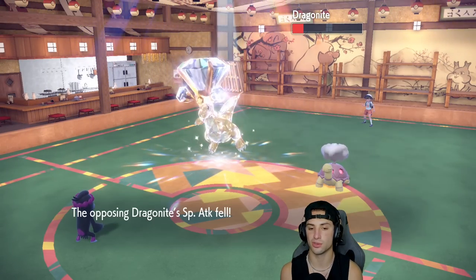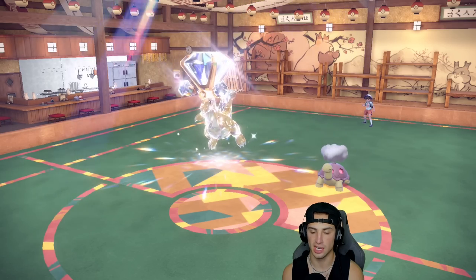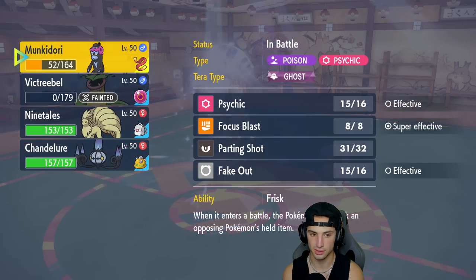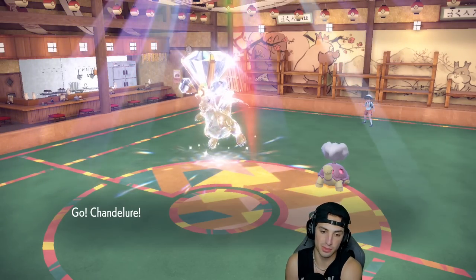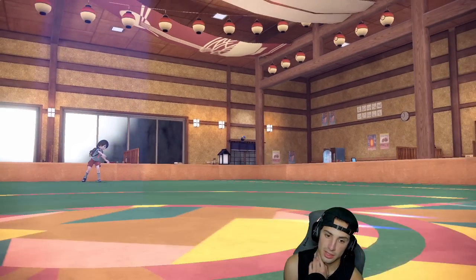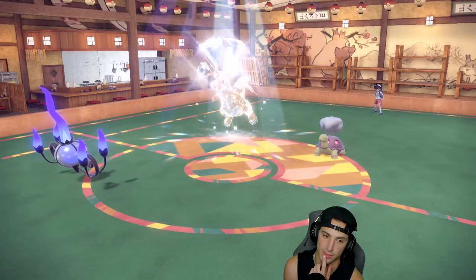I'm going to swap into Chandelure in case Torkoal wakes up — a fire move could be coming, but Chandelure has Flash Fire and can eat that up. It also can't be hit by Extreme Speed, which is beautiful. Parting Shot comes out and Torkoal is still asleep — cool.